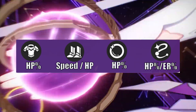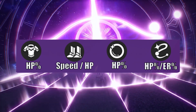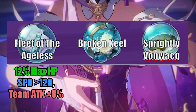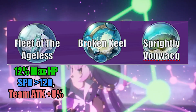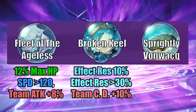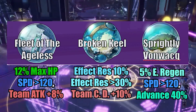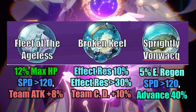For stats distribution, for the body piece as well as the planar sphere, HP is the main targeted stat. For boots, you could interchange speed for HP depending on the substats of your artifacts, whereas for the rope, it would be HP or Energy Recharge depending on your style of play. For the planar sphere, Fleet of the Ageless would be the prime pick — not only increasing HP, but also providing an attack boost team-wide if you hit the speed threshold. Next would be Broken Keel for crit damage buff team-wide if you reach the very low requirement for effect resistance. And last would be Spritely Wandwag for some minor energy regeneration, with the focus stats being HP for both the rope and sphere, though you can interchange the rope for ER as well.